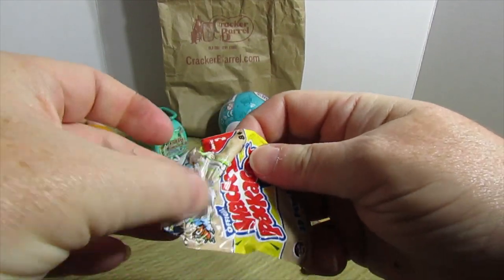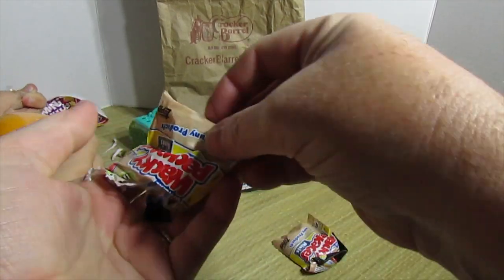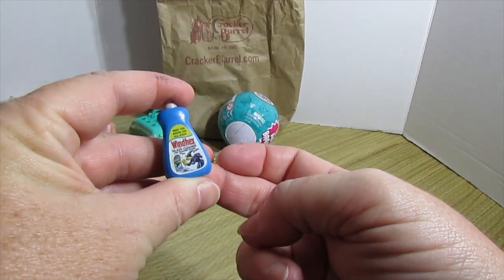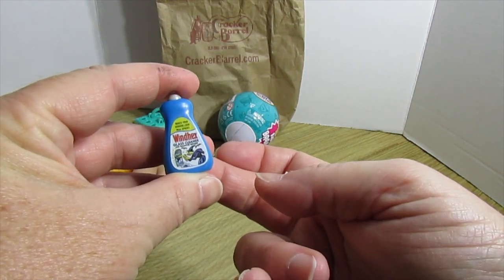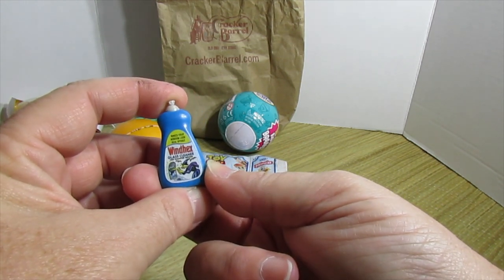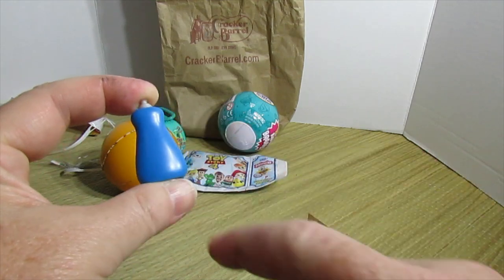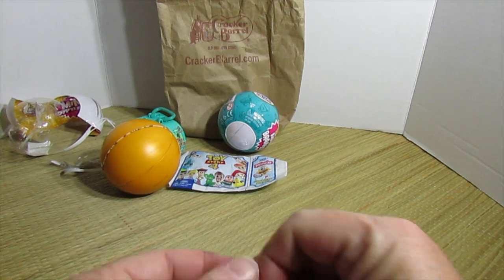Here's the first package out of this one. It's Wind Hex instead of Windex glass cleaner — Wind Hex glass cleaner. That'd be good for Halloween because it has a witch on it. The cool thing is if you didn't want that you could just use the back, and it's a regular dish.